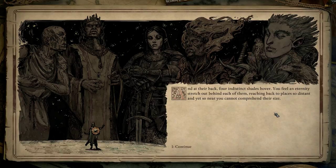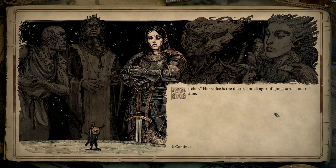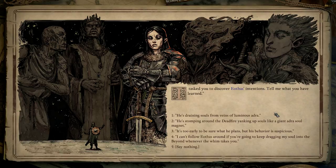The shifting image of Bareth settles on the aspect of the Pallid Knight. 'Watcher,' she intones, her voice the discordant clangor of gongs struck out of time. 'I tasked you to discover Aethys's intentions. Tell me what you have learned.' Yeah, I'm really on that, by the way. Is he draining souls from veins of luminous Adra? Yeah, you know about that. Can't say I really focused on the mission — I more like fancy myself as an explorer at this point. But yeah, we don't know about that — the luminous Adra, and Aethys.